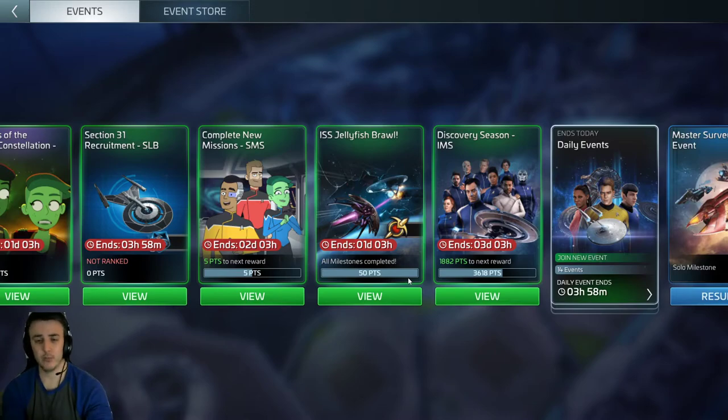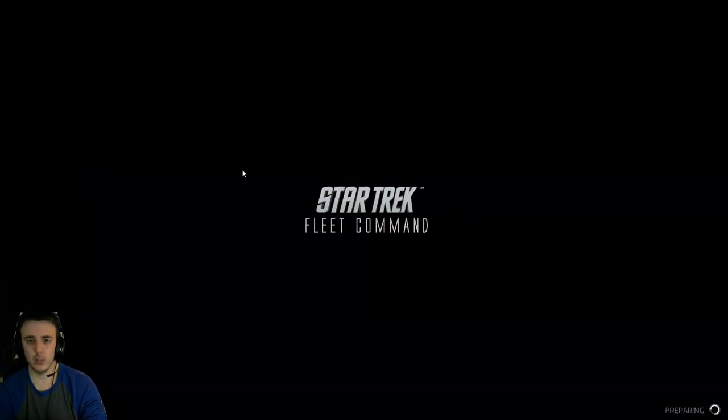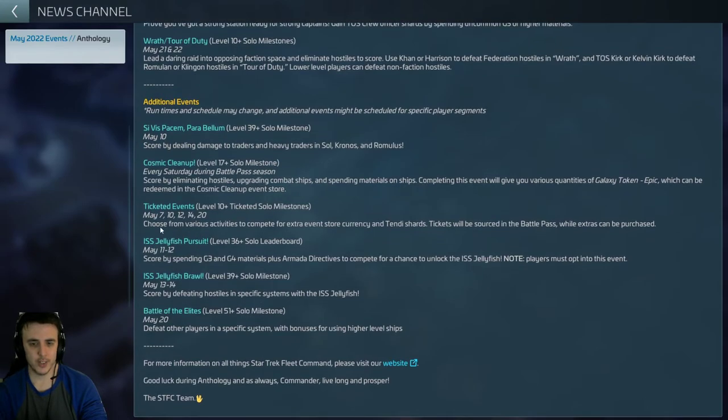This event will continue indefinitely, and you can always see when it's coming up on the arc calendar. Looking at the arc calendar, the Jellyfish Pursuit leaderboard event is also listed there — you do have to opt in, so make sure you do that. You actually have to hit the button and opt into the event. Once you build the ISS Jellyfish, the Jellyfish Pursuit event goes away and you can no longer see it — it's only for players who don't have a jellyfish yet, so they're competing against other players without the ship, giving them better chances to actually get it. The jellyfish brawl event requires you to just be ops 39 and have the ship built.